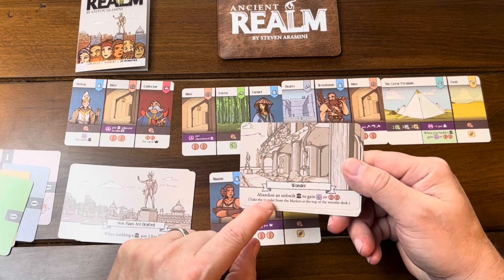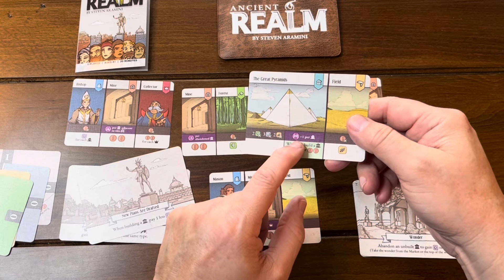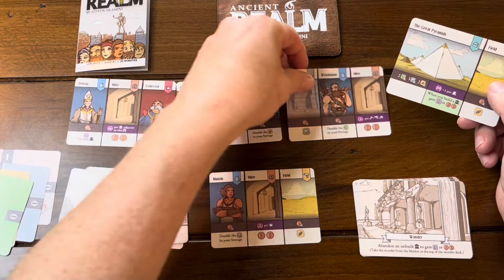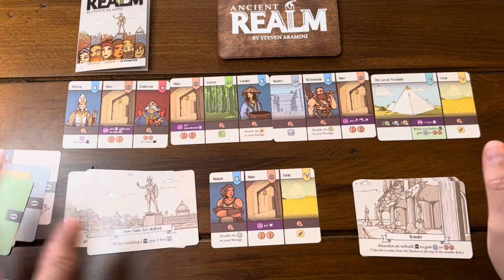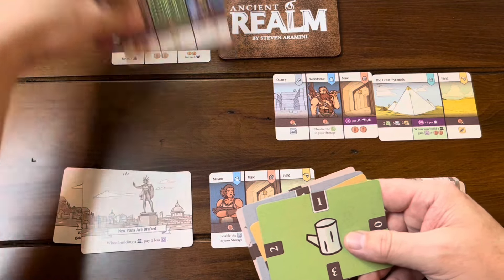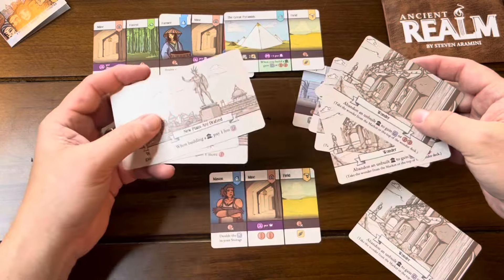The wonders are important to build in that they give you even more special abilities and give you more points at the end of the game. These purple things are kind of your point scores, and if something's uncovered, you'll get it. As you're playing the game, you're going to be covering up certain things to take advantage of the resources or the ability on there. You're going to be selecting cards from an open tableau, playing them into your tableau, covering up stuff over time, and hoping to build some wonders for more points.